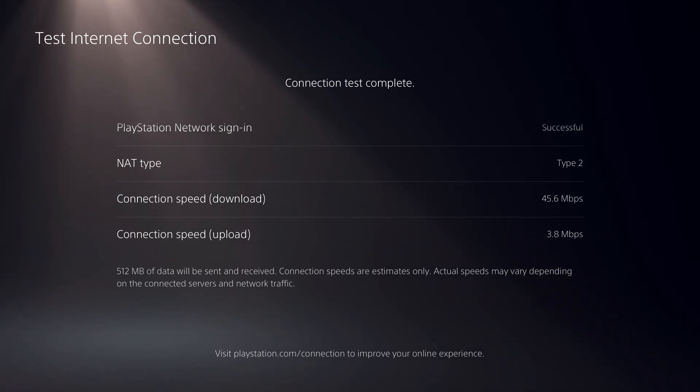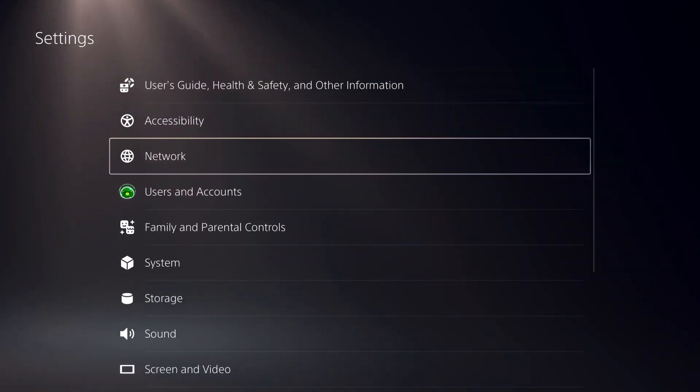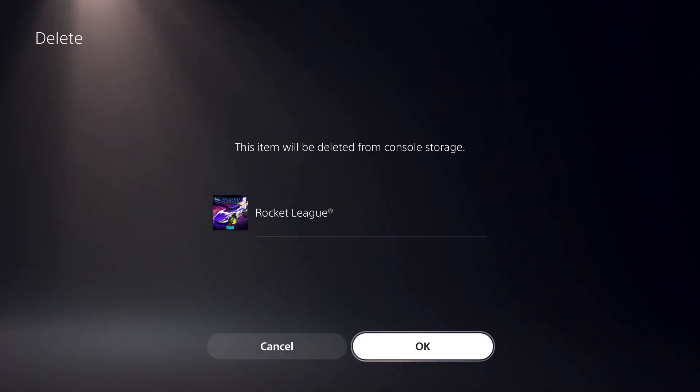3.8 Mbps upload — this is okay. Now we will test our internet connection while downloading a game. Let's go ahead and delete a game, just delete this one for right now.